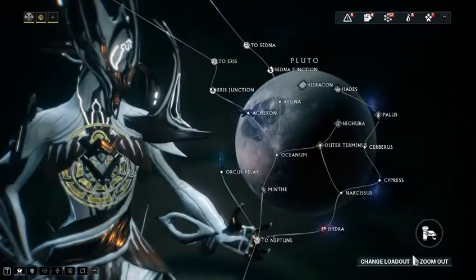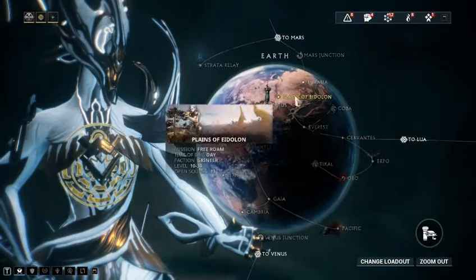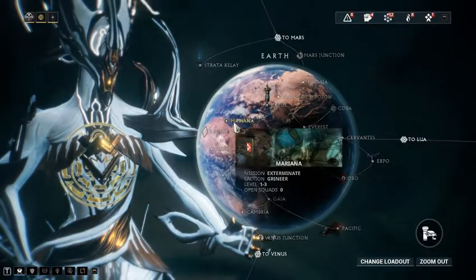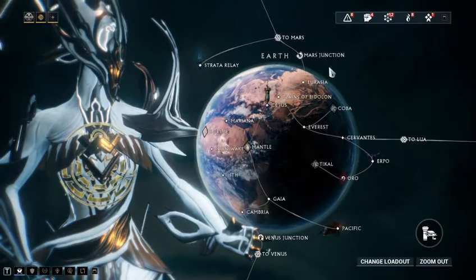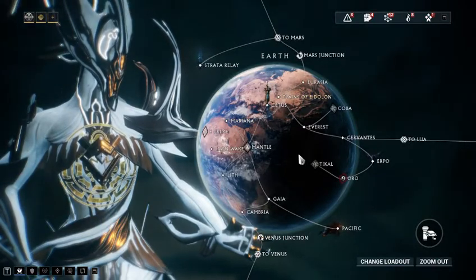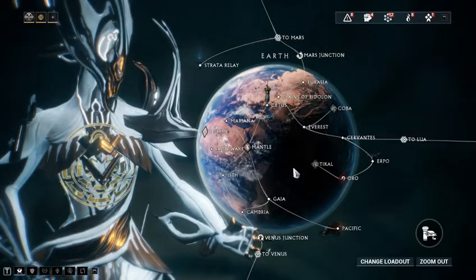People get kind of confused about how the star map works, but most of it's pretty straightforward. Go from one thing to the next. Little flashing blue ones are nodes you haven't completed yet, and solid white ones are ones that you have. We'll start here on Earth because this is where all people actually start the game.